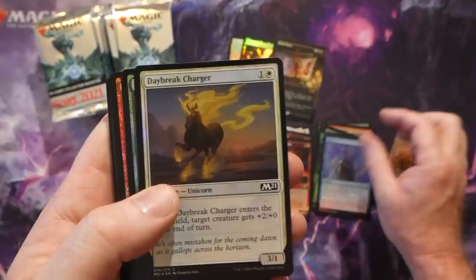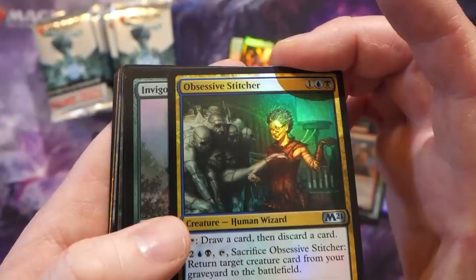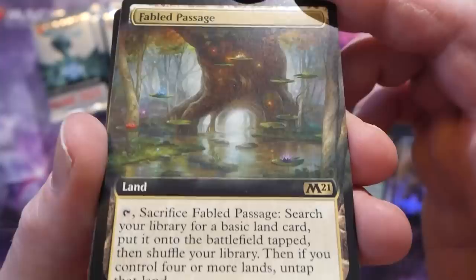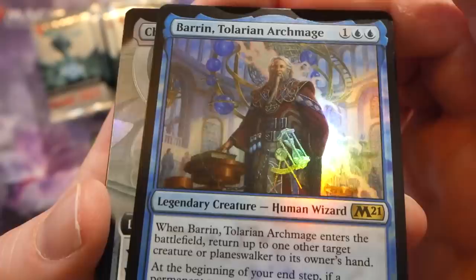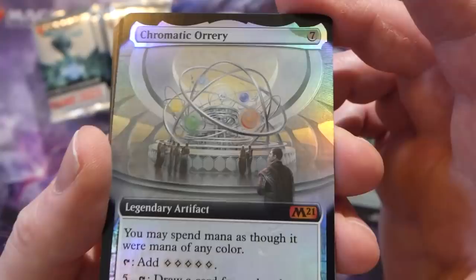A foil construct token, foil Opt, Daybreak Charger, Gnarled Sage, Bone Pit Brute, Obsessive Stitcher, Invigorating Surge. A nice looking foil alt art Forest - really liking that. Then a borderless Fabled Passage, which is pretty cool looking. And Barrin, Tolarian Archmage with alt border, he's making some showings on Arena - a lot of people playing around with that deck.